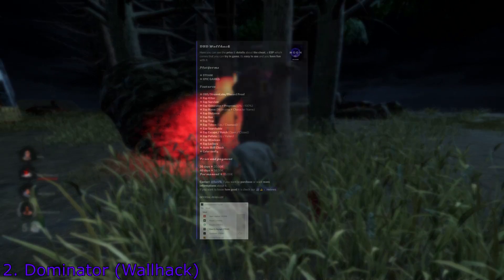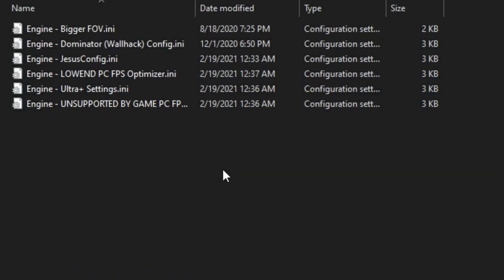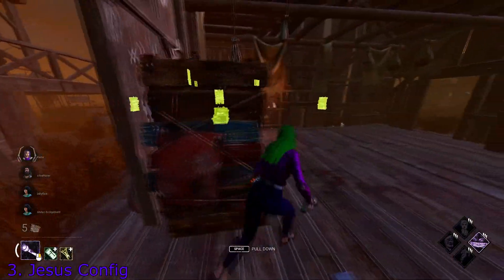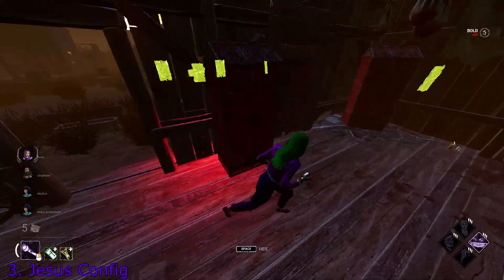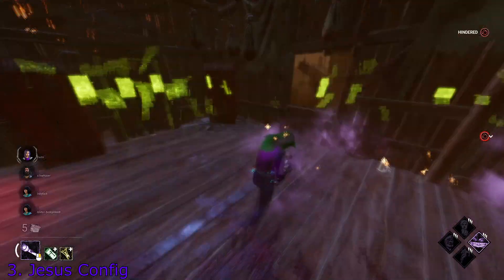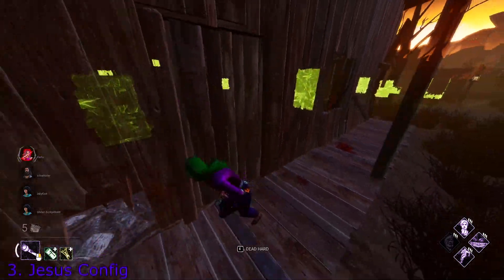this is not an ESP. I will show you on the screen right now how it looks — it basically removes the walls and textures and generates them when you are very close to it. If you want a real ESP, we have one on the server; you can see the details and prices on screen. You can also contact me if you want to buy it. Next config is the Jesus config — this increases the red stain of the killer, so it's gonna be better in loops. This is a great config for survivors because the red stain is really long and big, so you will see which way the killer is coming from, if he's moonwalking or trying to mind game, giving you a bit of advantage.